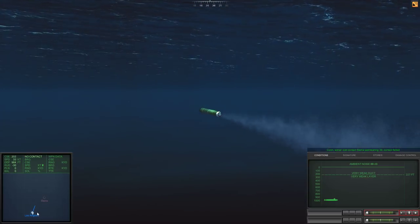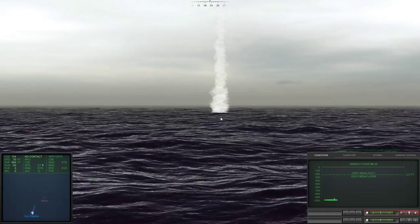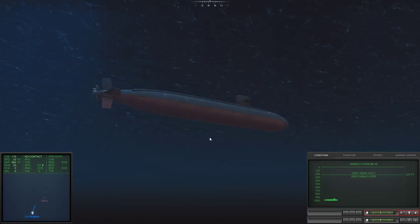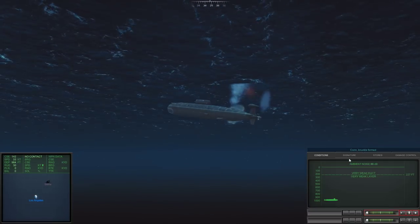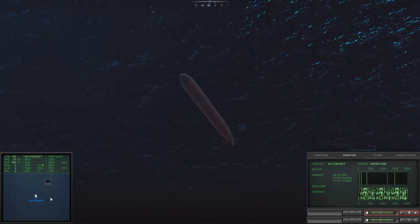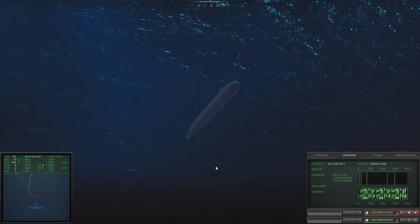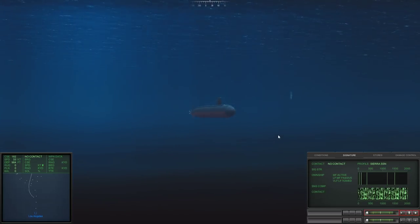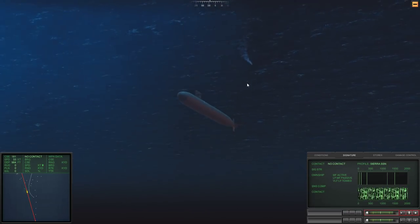We've got a hit — we've sunk the Sierra class! All that's left is to survive our own brush with death. I don't know if their torpedo can track us if they aren't alive anymore — I think it can, it's independent fire control. Yes, it is still tracking us. Another thing you can do: if you have an enemy torpedo coming from this distance with a ways to go, and you have deep enough water, I recommend just trying to run away at flank speed, because torpedoes do have a limited range.